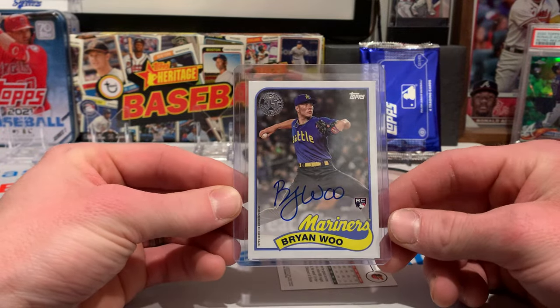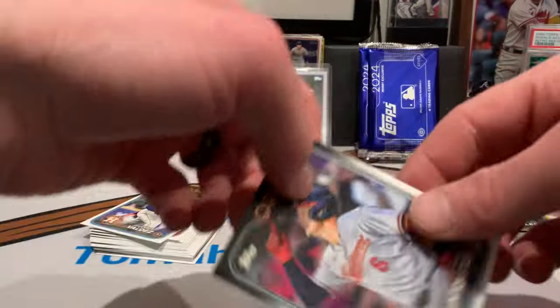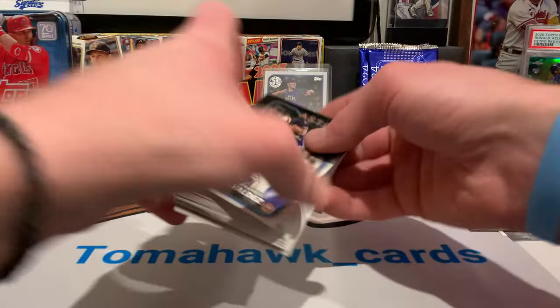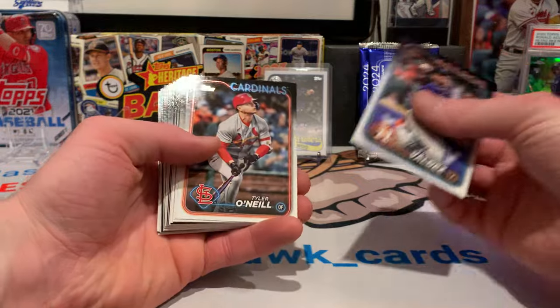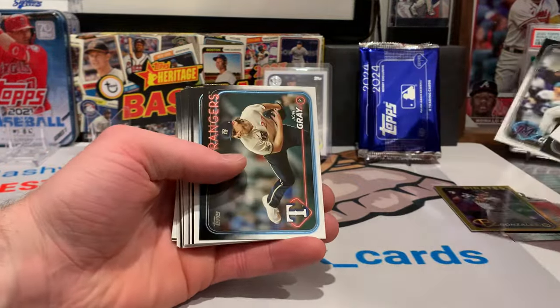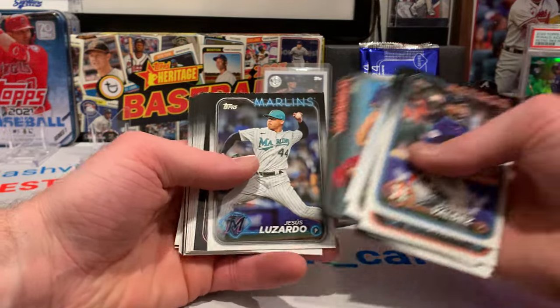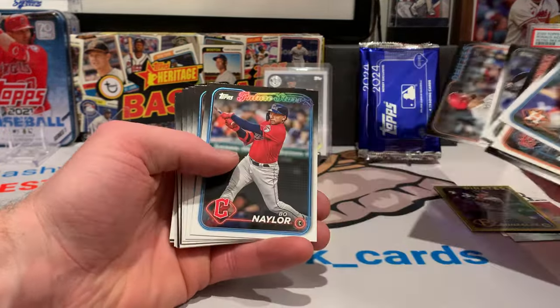That looks sweet. I love the 89 design with the Griffey, and we got a fellow Mariner. Let's see if we can find an Ellie De La Cruz. I know the heavy lumbers are back, and you can actually pull those autographed, which look pretty sweet.